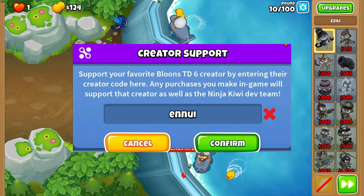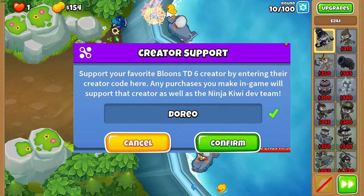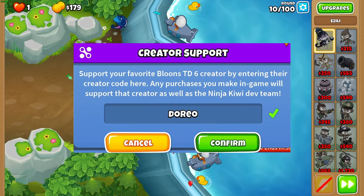Remember, don't use code Ennui in the BTD6 shop. Use code Dario instead because he has strep throat right now and he needs to pay his medical bills.